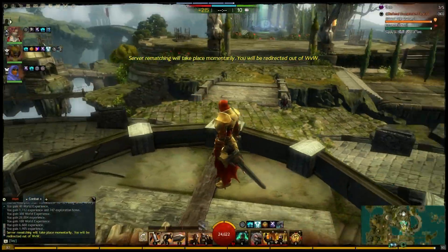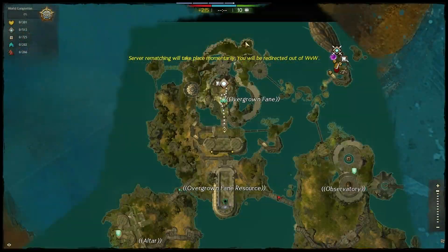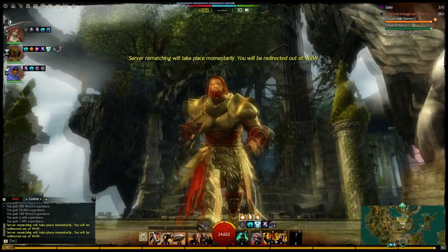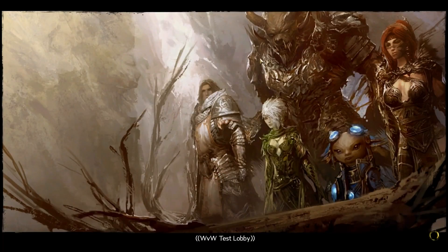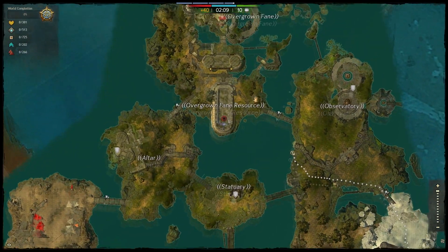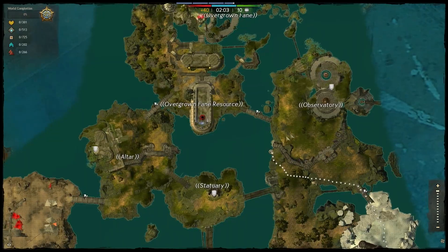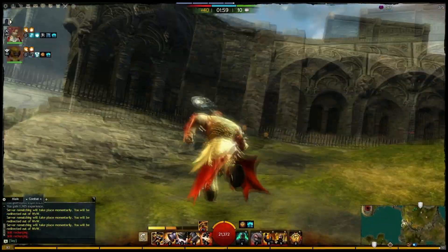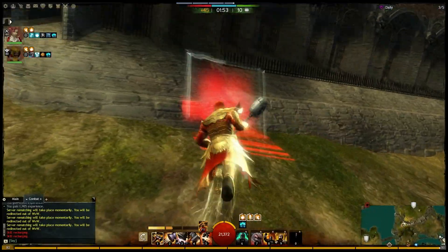Oh no, it looks like I might get kicked out. I'm gonna be server-rematching. But let's see if, real quick, we can run through and take a look. This is the actual keep — it's called Overgrown Fane. Alright, that's your holding point. And I'm in the test lobby. Well, they kicked us out, and now of course we don't control the jungle keep anymore, so I can't really go in there. But we can take a tour of the other areas. We can go look at the altar over on this side, and there's the statuary down here. And the observatory is behind this wall. I don't know if I can get a better view or not, because there are some meanies over here.